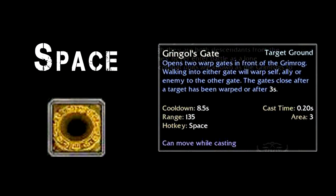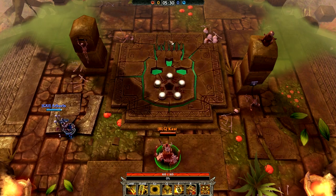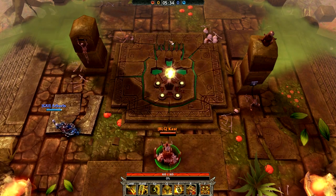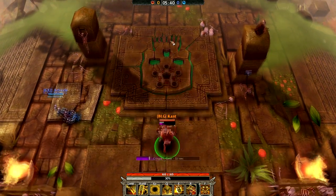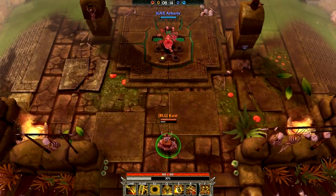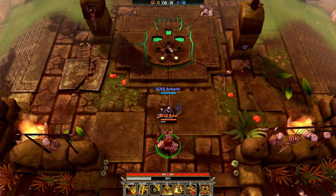Following in the footsteps of unique abilities, we have Gringles Gate, the spacebar ability for Grimrog. As you can clearly see, it opens two portals for three seconds. If one person enters one side, they will be teleported to the other side instantaneously. You can use this on the run to gain good distance as an escape teleport.